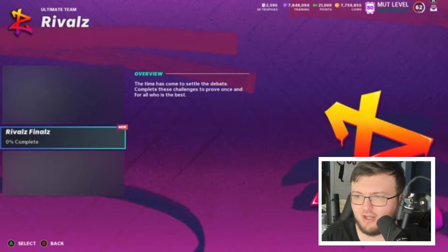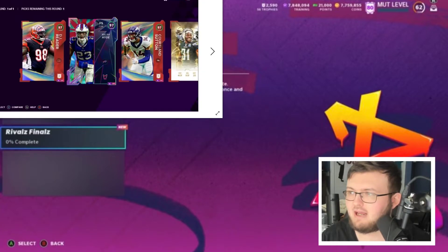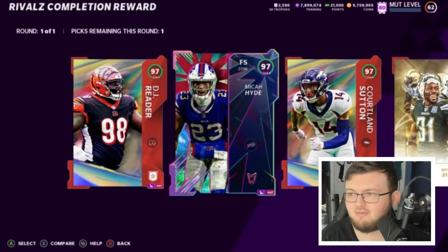Starting off, this is what the Rivals pack looks like — it says 'time has come to settle the debate, complete challenges to decide who is best.' Once you complete this, you go ahead and get this pack right here, and honestly this pack looks absolutely glitchy. You can get — my guess — random players 97 plus, because we have a 98 overall right there, and 97, 97, 97. As you can see, it says you have to pick one, so you get one choice of all these cards.